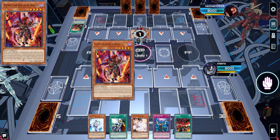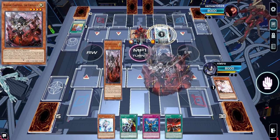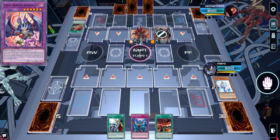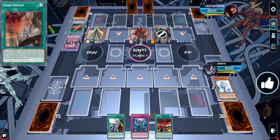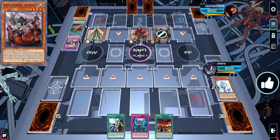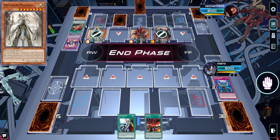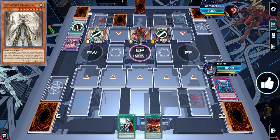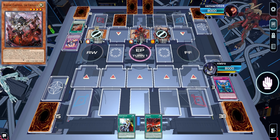So here we have this Branded player playing Aluber. I didn't want to Ash a Branded opening because if he has Branded Fusion I get punished — and he did have the Branded Fusion. He went for an Endymion Servant and got into the Dogmatika and Maximus. This is kind of what I mean when I say opening multiple hand traps is very important sometimes, because in a way this is almost better than board breakers — we've stopped his engine completely for the turn.